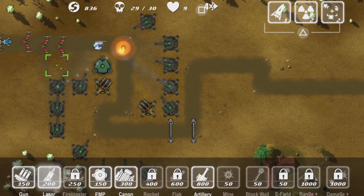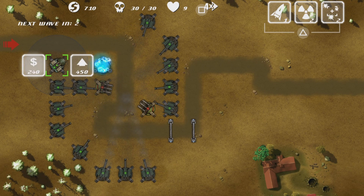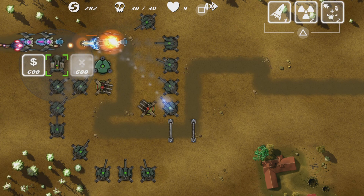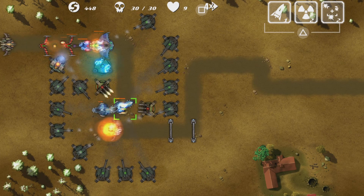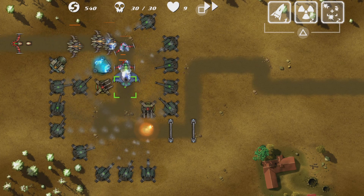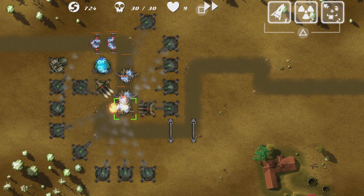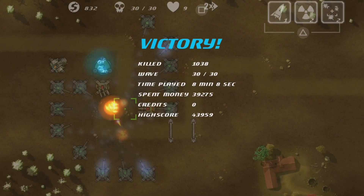Look at all these huge enemies — you know what, I'll buy the boring cannon, why not. Hey, that's a new enemy — no, that's a boss! That's new. He's dead — I win! That's a lot of artilleries. Map 20 finished!